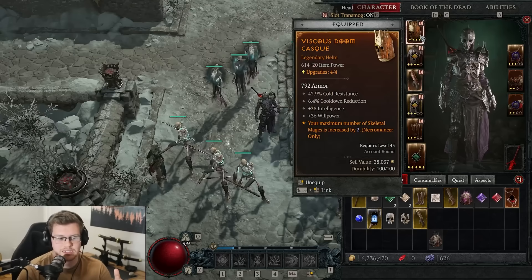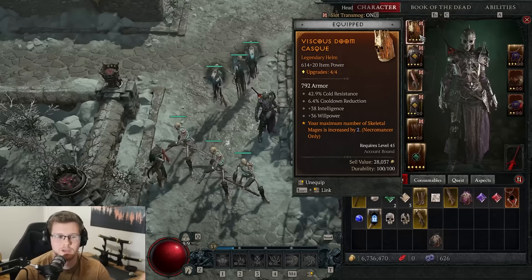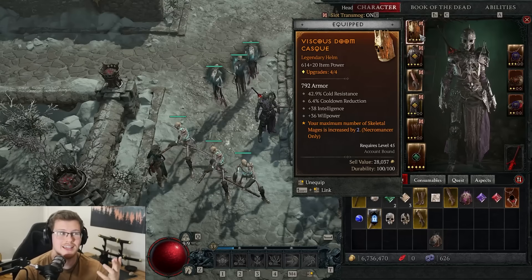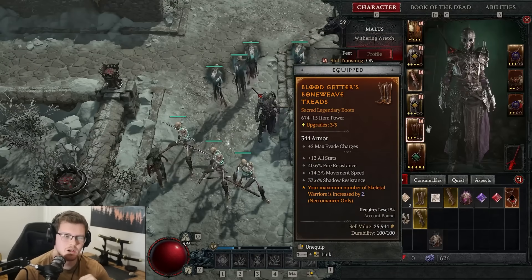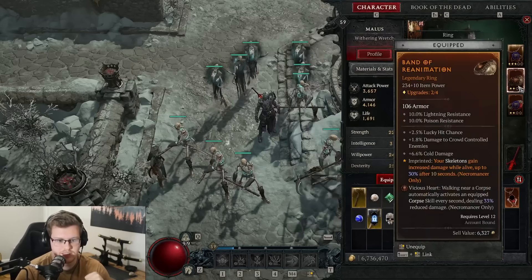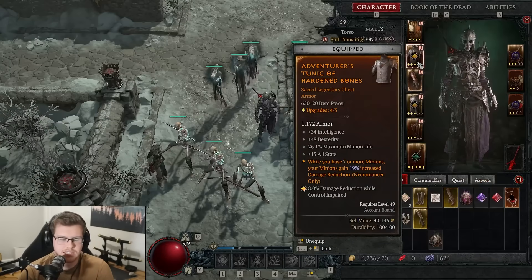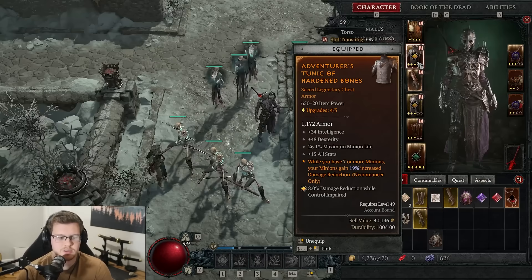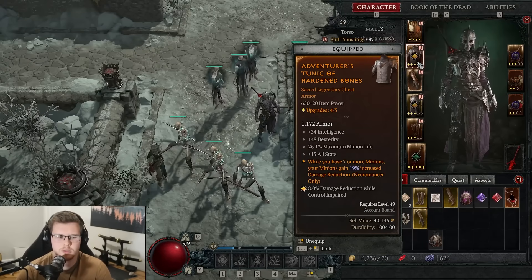These next two legendary aspects are really important: Skeletal Mage count increased by two. It just gives two more minions, but since some of our aspects scale off the number of minions we have, plus two is a lot of actual damage percentage. Then we have another plus two because we have two different types. These two are extremely important and will definitely be in the end game build. Another really nice aspect: seven or more minions gives 19% increased damage reduction — great for surviving and being a little less squishy.